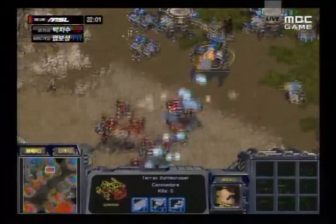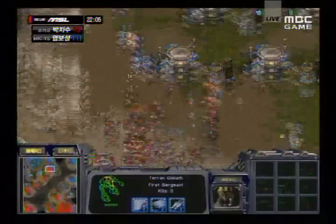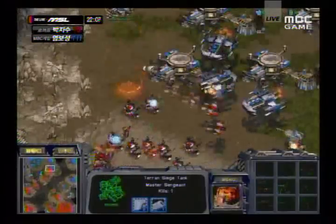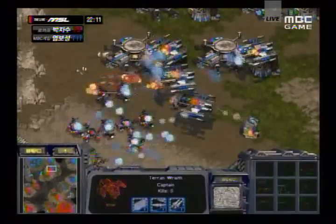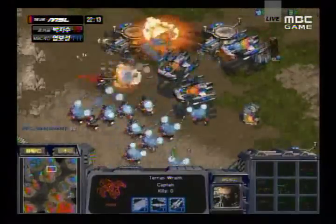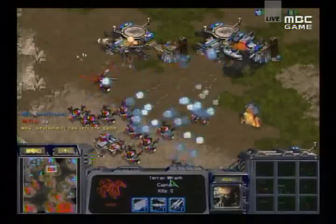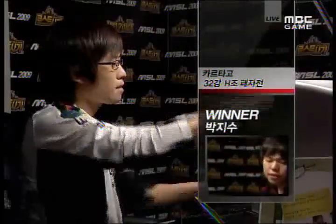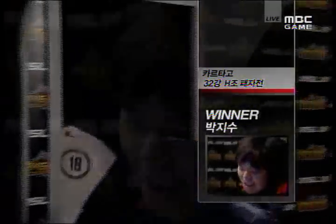4gg coming in with another drop, just trying to keep the BC count low. One thing I think really helped 4gg in the middle of that battle was that c had a lot of his tank forces in another location. When 4gg came in, c didn't have enough ground forces to back up his BCs. When 4gg came in with a lot of goliaths, c just didn't have enough of his own tank count to help cut down the number of goliaths.